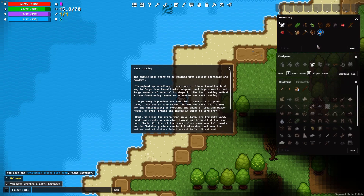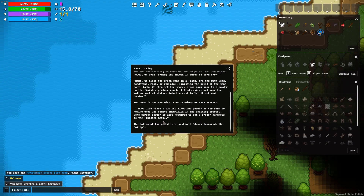The entire book seems stained with various chemicals and powders. Through my metallurgic experiments I found the best way to forge iron-based tools, weapons, and ingots was to cast large amounts of material to shape it. The best casting method using weird sources around me was sand casting — super cool and super dangerous, because if there's too much moisture in the sand it can actually explode when heat hits it. The primary ingredient for creating a sandcast is green sand, a mixture of clay flakes and refined sand. This allows for the malleability of creating tool and weapon head shapes or forming ingots to work from. Signed: James Townsend, the Smithy. Limestone powder acts as flux to refine ores.